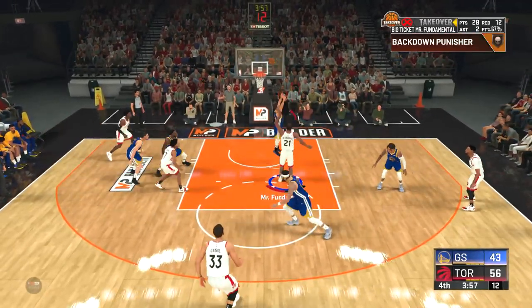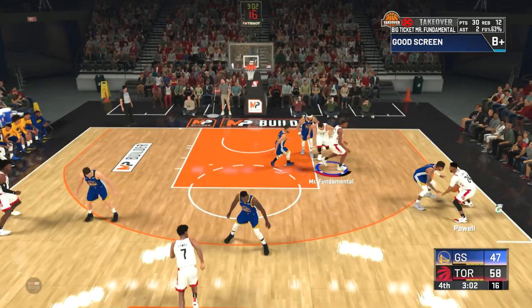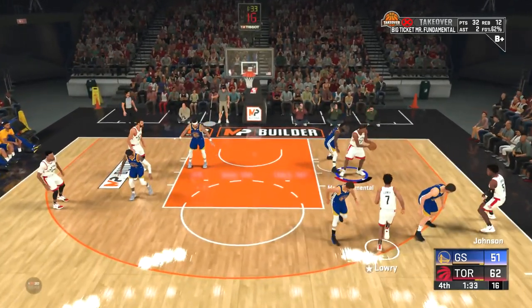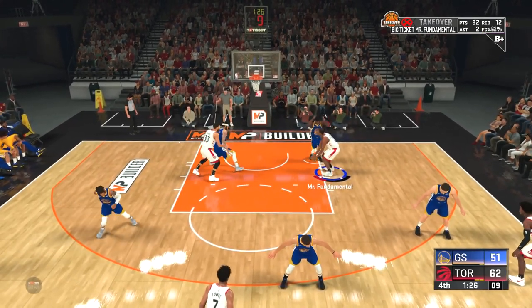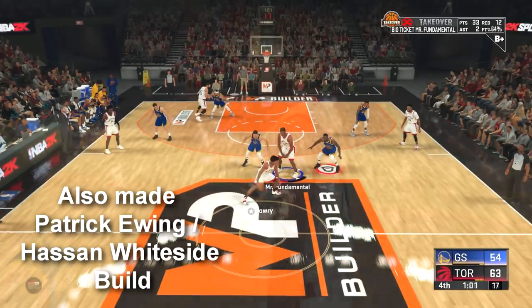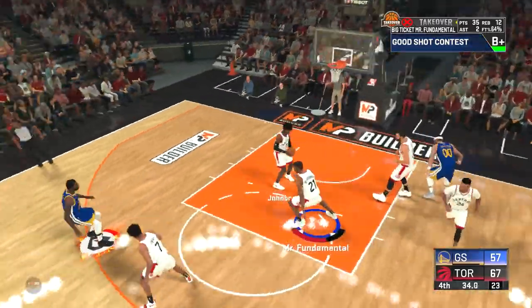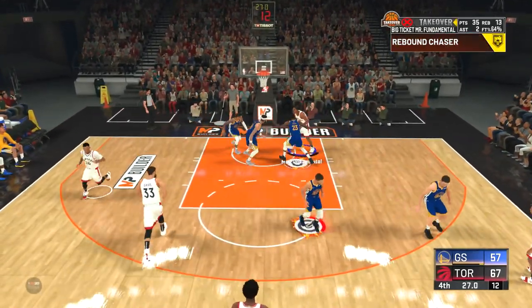Steph Curry in the paint — easy bucket. If you want to see more builds let me know — I made the Nikola Jokic build yesterday, which is great, and I also made Blake Griffin, Shawn Kemp, and Amar'e Stoudemire builds. I also made a Shaquille O'Neal build at 7'3, max weight — that Shaq is a beast. Regarding that Draymond Green clip earlier, I was testing the dream shake badge, which increases your pump fake skills, and Draymond ended up flagrant fouling me, so it worked on that play.